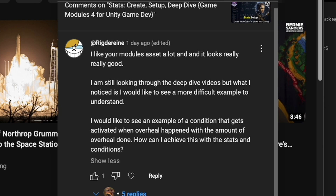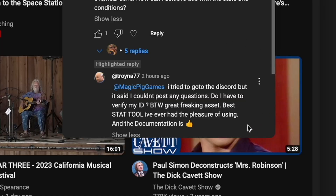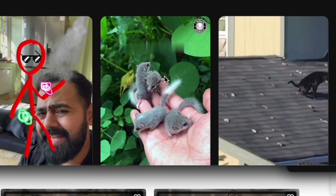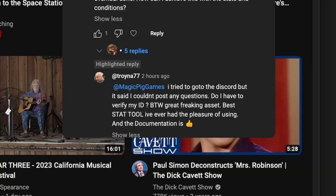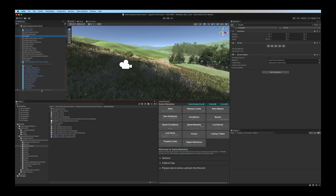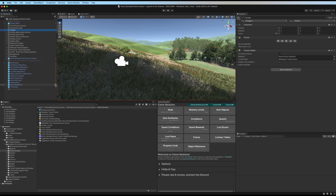A user on YouTube would like to see how stats and conditions can be used to achieve an overheal action, where a player's hit points can go above their otherwise maximum hit points. To achieve this we have to do a few things.